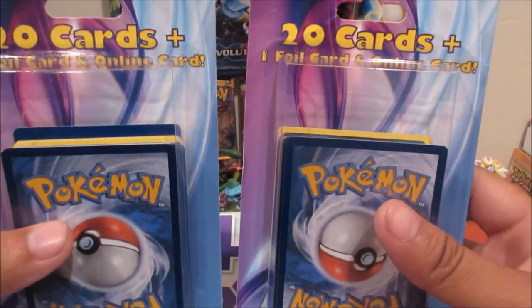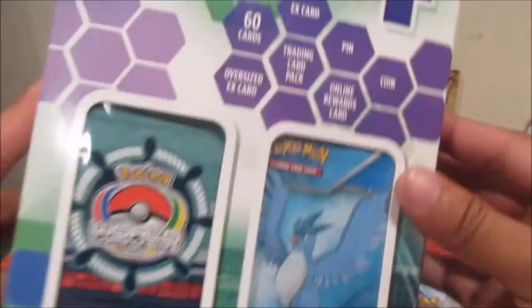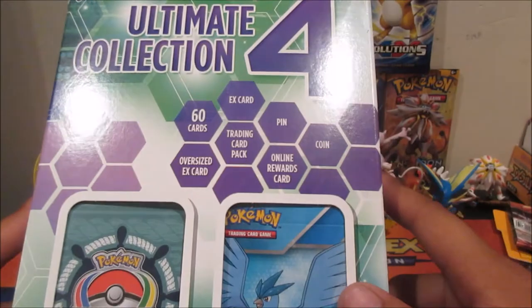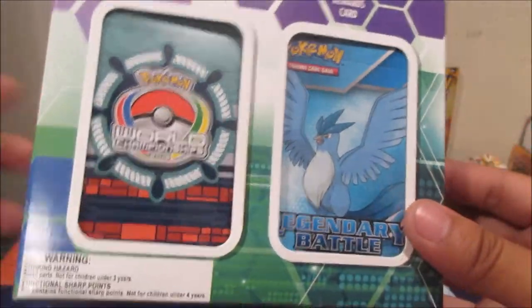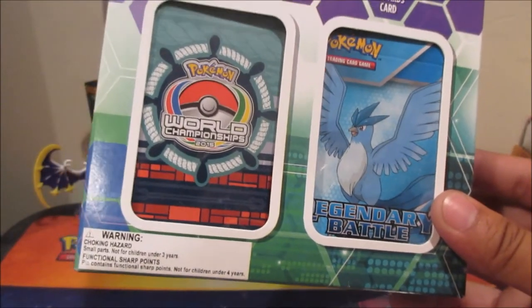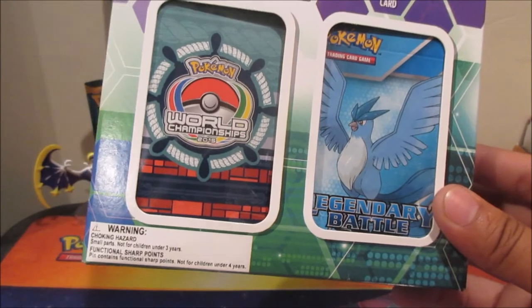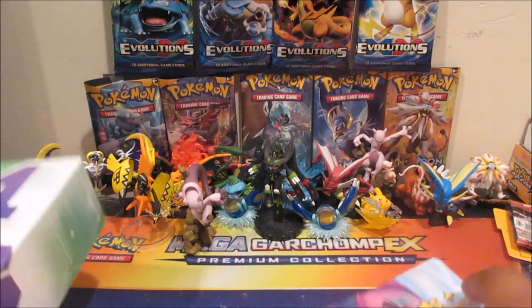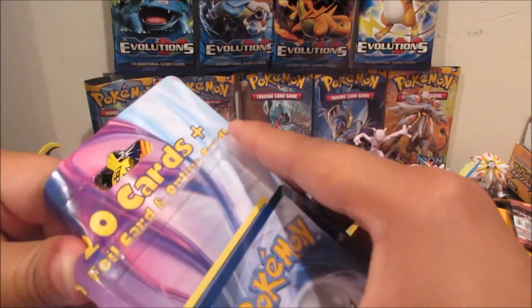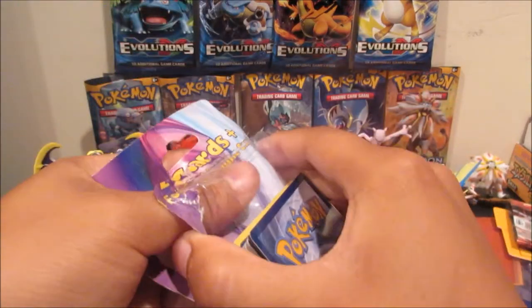We got two packs of 20 cards plus one foil card and one online card each. We also got an Ultimate Collection 4 with a legendary battle deck featuring Articuno. I believe we're guaranteed at least one of the two Articunos that came in the deck. Let's crack into the 20-cards-plus-one-foil pack first, then we'll jump into the Ultimate Collection 4.